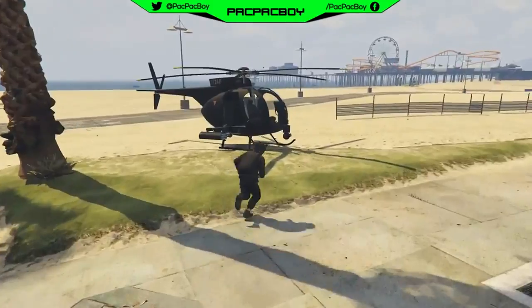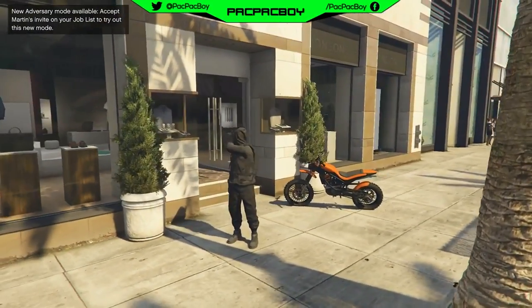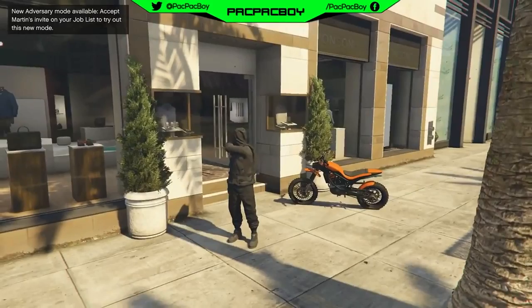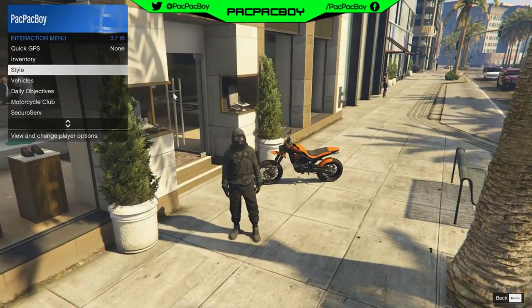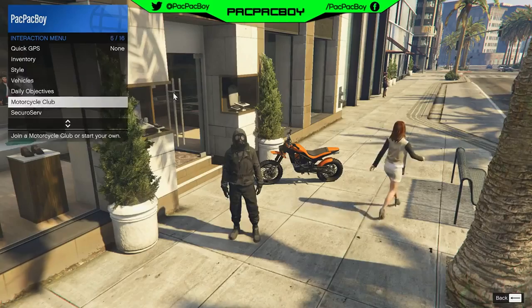Then you need to go to any clothing store you want. Now for the next step, you need to have a bike parked near to the clothing store door. Then you need to open interaction menu, go to Style, Bike Helmet, and select the black bulletproof helmet.